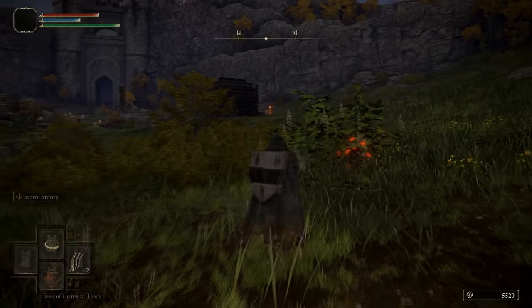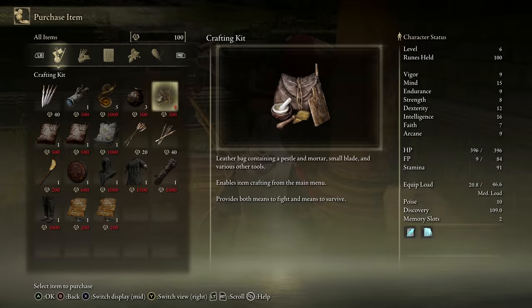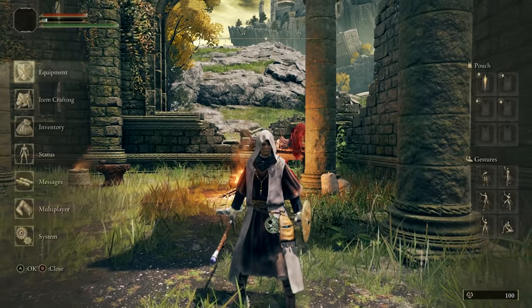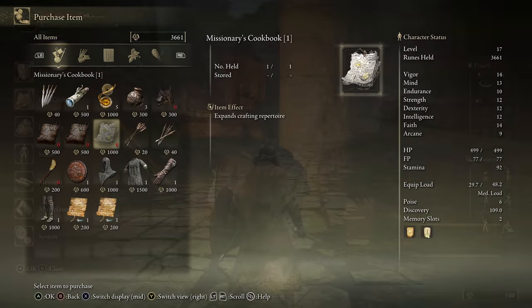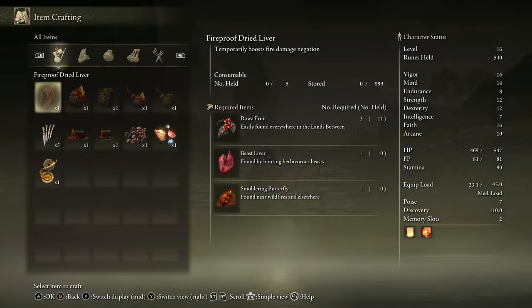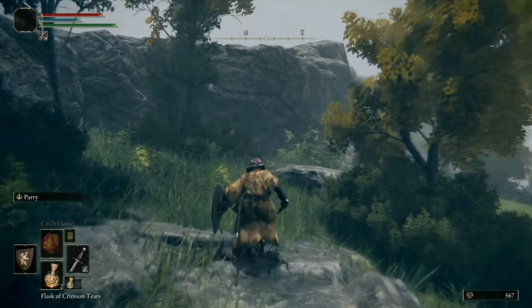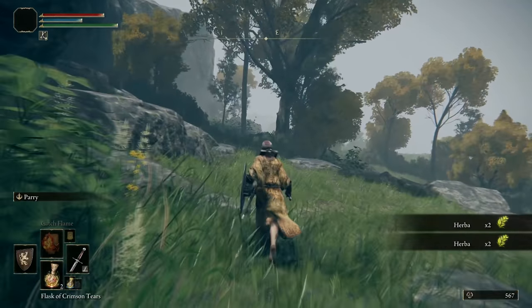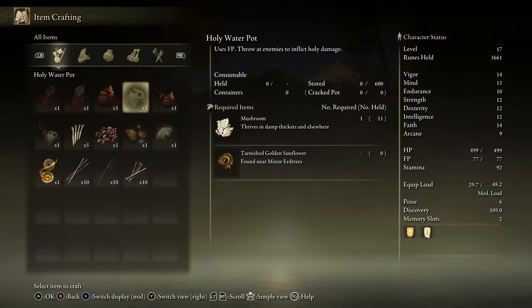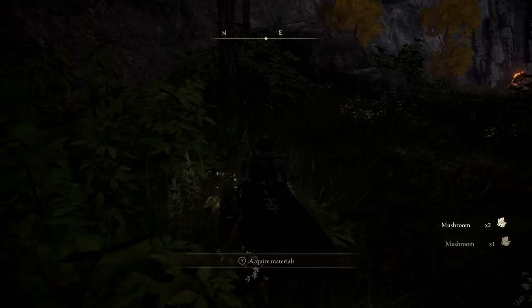At night, however, you might also find different enemies spawning in the world, so be aware of that. Another thing to get in the habit of is crafting, which you can do as soon as you buy the crafting kit from Kale at the Church of Ella. The crafting tab in your menu screen will unlock for use. After a few hours of play, you should have accumulated a few recipe books to expand your crafting options, and if you've been hunting and foraging between bosses, you'll be able to make a lot of great items. Most world materials respawn instantly upon resting at a grace, making them fairly easy to farm.